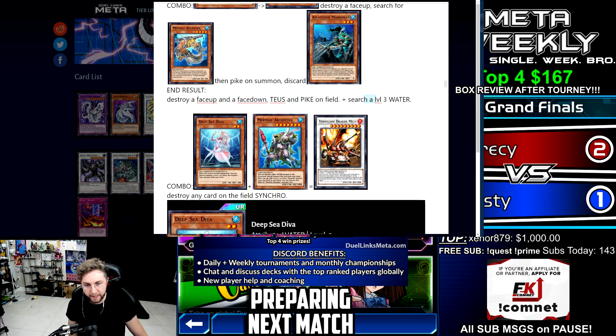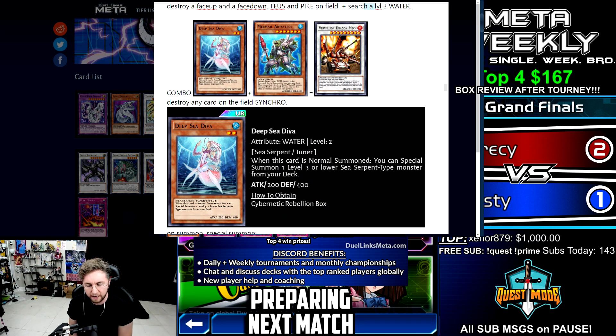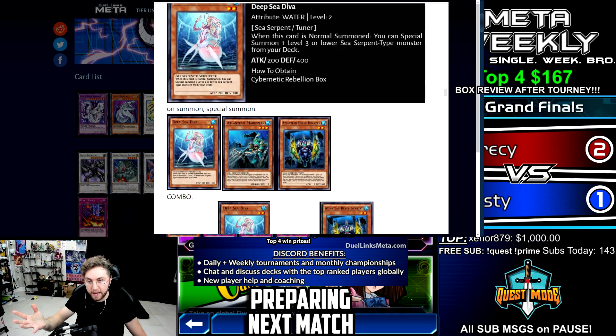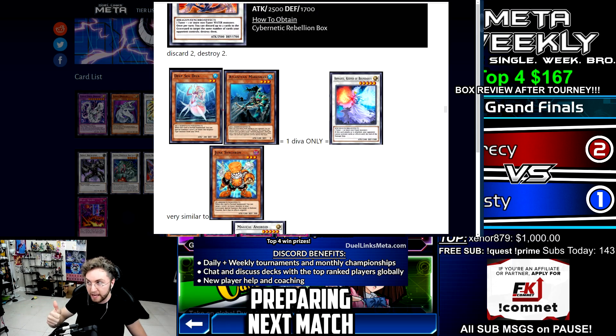Now that Taeus is on the field it's a bit weak, so we want to use it with Diva. Diva plus Abyss Taeus equals a synchro like Vermilion Dragon Mech — once per turn, banish a tuner from the grave or hand to destroy any card on the field. Diva, a lot of people are concerned about this card thinking it's gonna break the game — I can tell you right now it's not gonna be that broken. When normal summoned, this level two tuner special summons one level three or lower sea serpent from your deck. So you can go Diva summon Diva, or Diva summon Marksman — that's an instant level five sinker shokan.